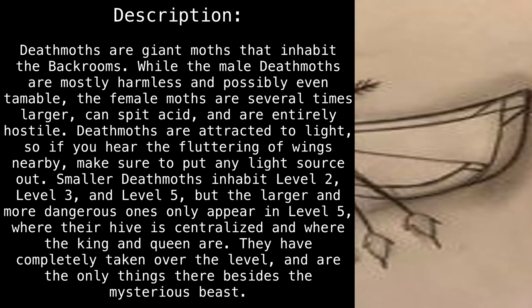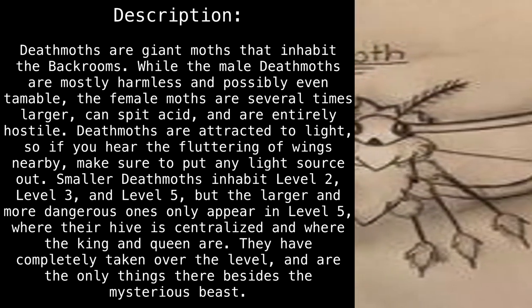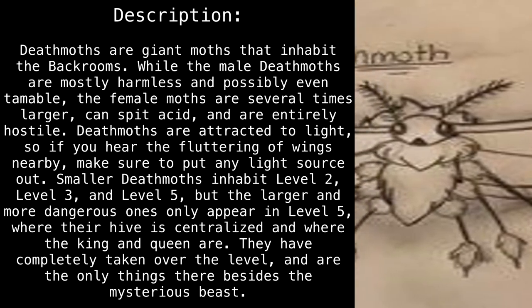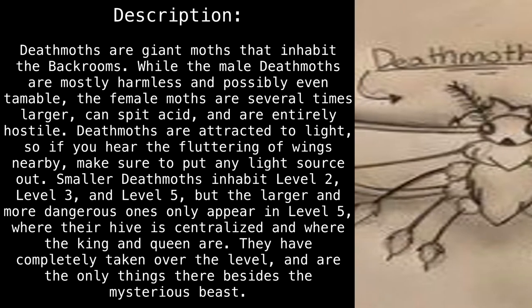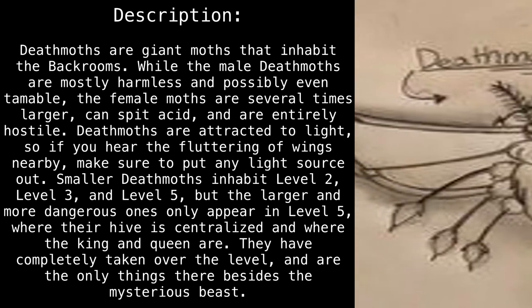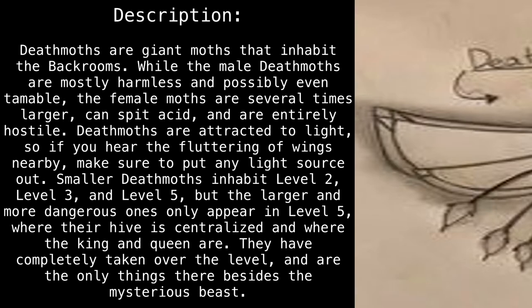Smaller deathmoths inhabit level 2, level 3, and level 5, but the larger and more dangerous ones only appear in level 5, where their hive is centralized and where the king and queen are. They have completely taken over the level and are the only things there besides the mysterious beast.